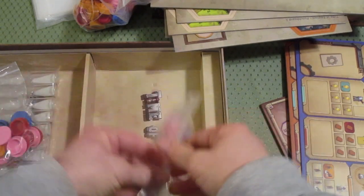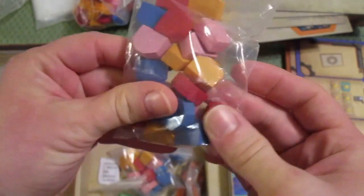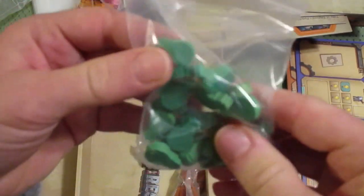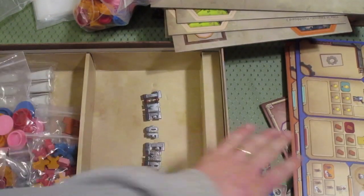Some cards, which we will open up shortly. And some other tokens here. We have what appear to be houses or buildings — these are all made of wood. More houses or buildings in the player colors. And we have windmills. Now before I open the card deck, I'm going to dig out the rule book again.